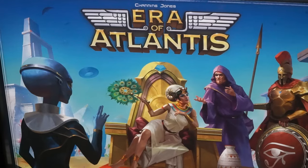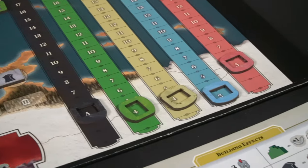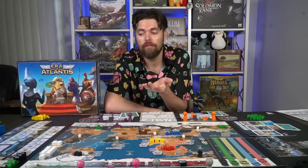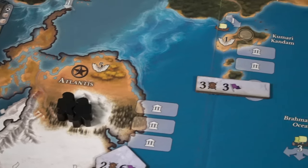In Era of Atlantis, you are playing as one of the many secret societies of Atlantean lore. You'll be going into major nations during the Atlantis era and trying to manipulate them - either causing conflict or cooing them from the inside in a political manner. You'll be utilizing markers to take actions on your turn, whether it be to gain currency, coup nations, move into conflict, or take nation actions.